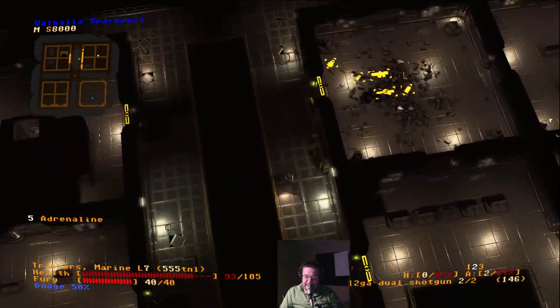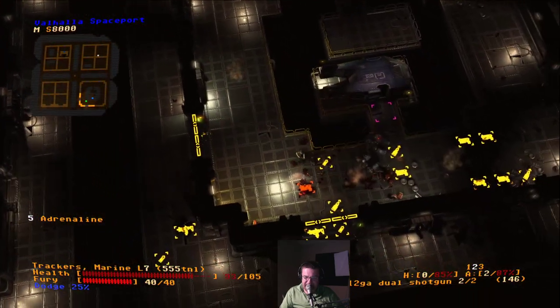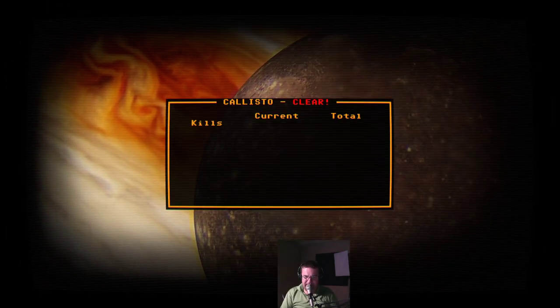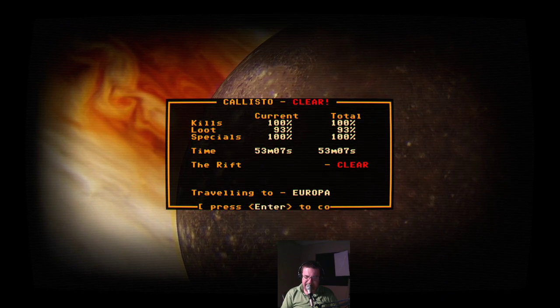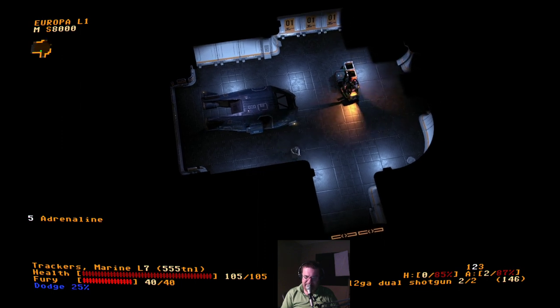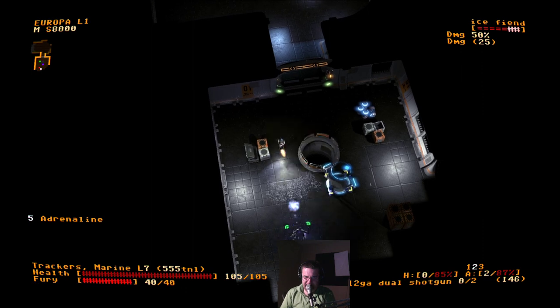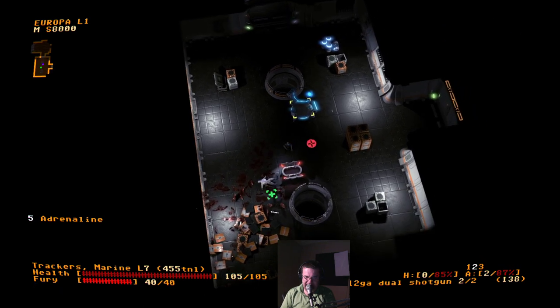So now we'll head on to — I think Europa's the next one. I've gotten this far once in a practice round, so we haven't done anything too special yet. Callisto clear — 100% kill, most of the loot, we missed something, and we cleared the rift. Maybe here I'll get some answers: take the drop trip to the only other officially inhabited moon. So Europa — this is the place where research happens. This would probably not be the moon that would be inhabited; Europa's highly radioactive at least on the surface. Ganymede would be more likely. This shotgun is a lot of fun.